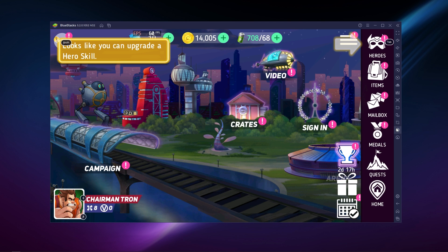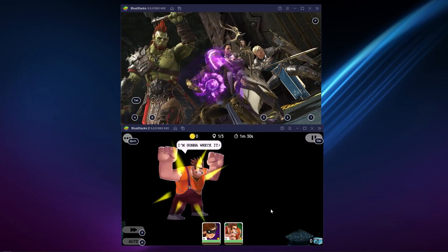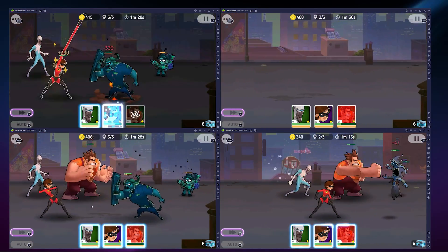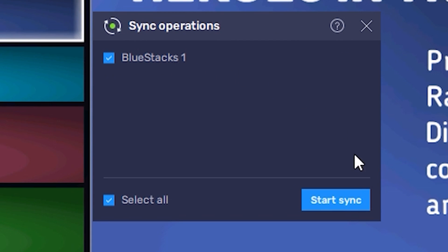Disney Heroes Battle Mode can be played idly. Watching all of your favorite characters performing in battle can be very entertaining, at least for a while. So to maximize your playtime, you can use the Multi-Instance Manager, which allows you to have two or more games open at the same time. This means you can leave Disney Heroes on the side while you play other games. You can also open multiple windows of the same game and run as many instances as your computer can handle. And with the Multi-Instance Synchronization feature, you can control all of them at the same time with a single command source — commanding an army of your accounts into battle.